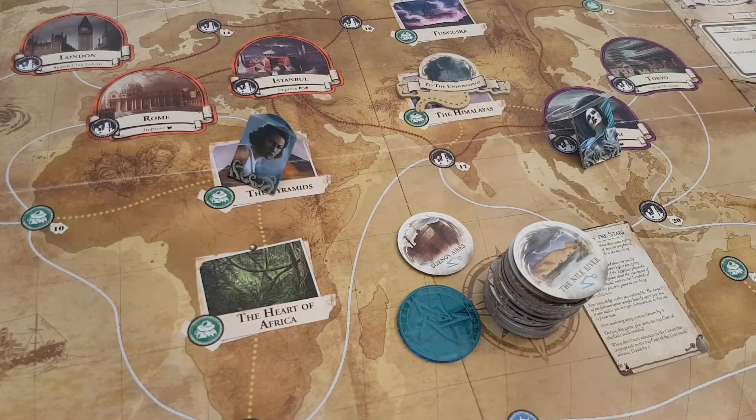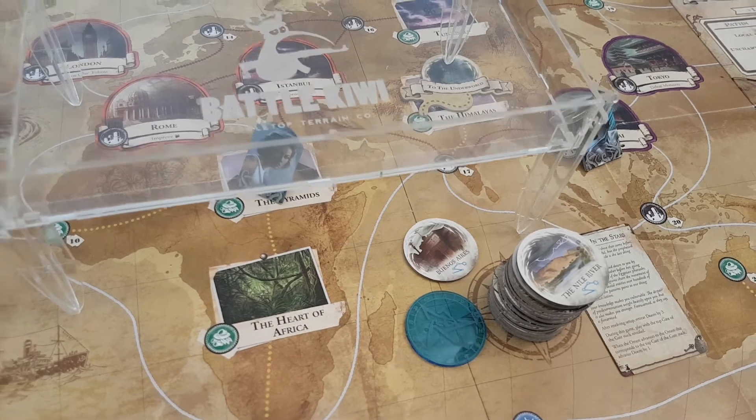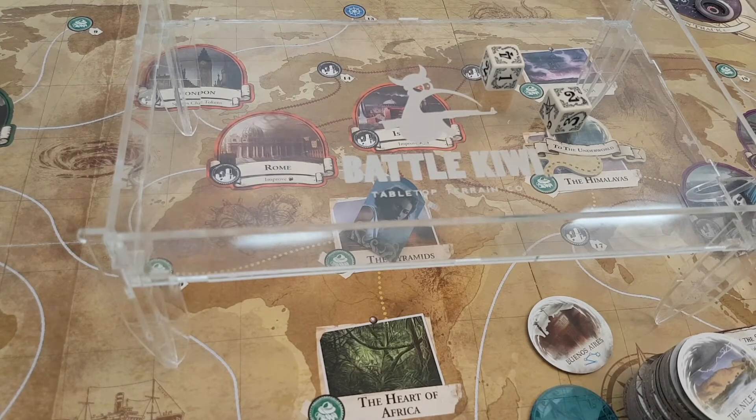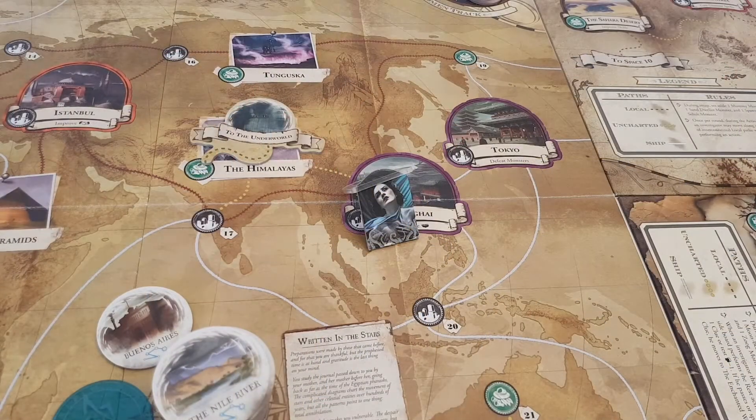Rita will try to do what Tommy could not — going to the Dreamlands. She rests, which increases her health to five, and her sanity is at maximum. Tommy is also at maximum health now. She tests willpower minus one — she also has three willpower — and she fails horribly, so she goes back to Rome.